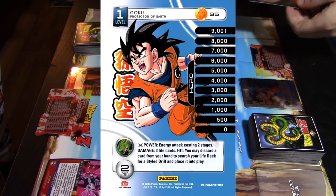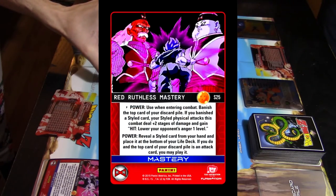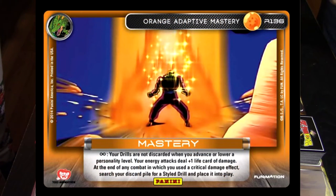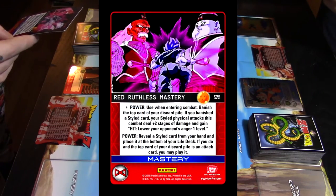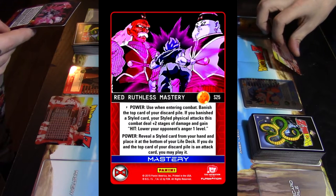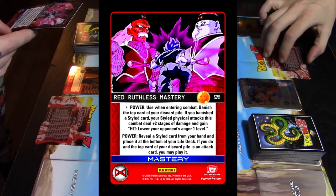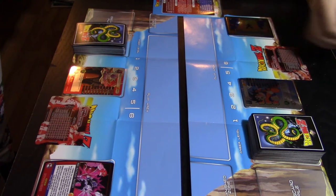We start the game with our masteries in play. I'm playing Goku with the Orange Adapted Mastery, and Lex is playing a Red Ruthless Mastery. The Orange Mastery means my drills aren't discarded when I advance a level, and my energy attacks deal plus one life card of damage. The Red Ruthless Mastery activates when entering combat — banish the top card of your discard pile; if it's a red styled card, your red physical attacks deal plus two stages of damage, gain hit, and lower your opponent's anger by one.